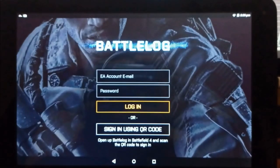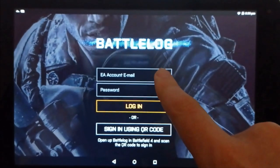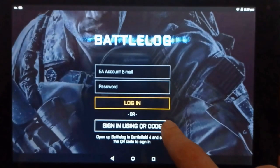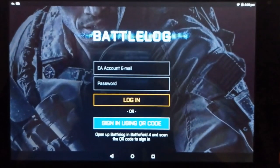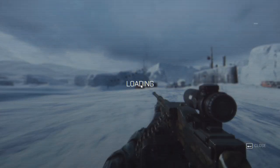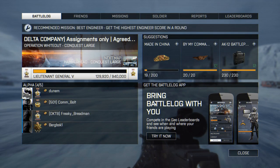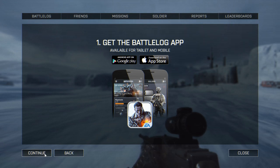Once you've done that, use the commander via Battlelog — do not use the commander app directly. Battlelog will allow you to log in using your email and password, or you can sign in using the QR code provided in-game. It's completely safe and secure and only contacts the EA servers. To find your QR code in-game, open your Battlelog screen, select the 'Try it now' button at the bottom right, click continue, and you'll be able to use the QR code to log in.